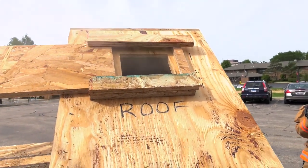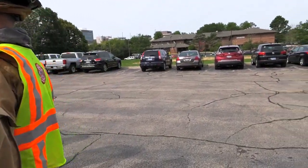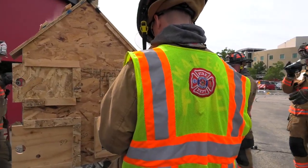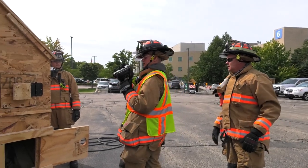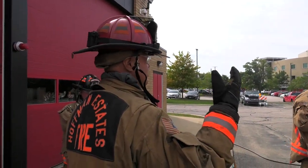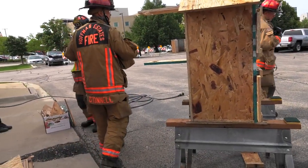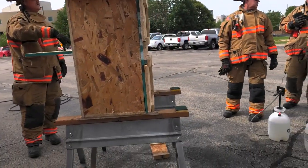With the thermal imaging camera we're doing a walk-around, looking for cues and clues. As you come up to the building, you're reading the building overall — windows, doors, vent stacks. Older houses should give you a layout of what that building looks like inside. We're adding in reading smoke: volume, velocity, density, and color. The thickest, blackest, nastiest pushing smoke is typically closest to the seat of the fire.